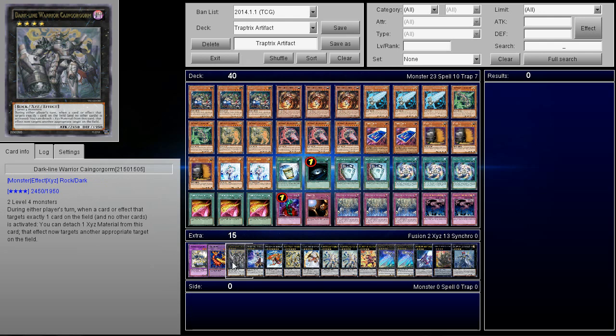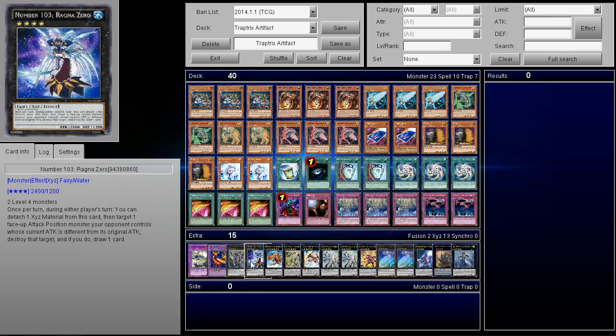He's also playing Dark Law Warrior — I'm not even going to bother trying to pronounce that name. During either player's turn, when a card or effect that targets exactly one card on the field is activated, you can attach one material from this card so the effect now targets another appropriate target on the field. So if they're MST-ing you, it redirects to MST them instead — I think that is hilarious. He's also playing Number 103 Ragna Zero: once per turn during either player's turn, you can detach one material, target one face-up attack position monster your opponent controls whose current attack is different from its original attack, destroy that target, and draw one card. The most relevant deck that changes its attack is probably Fire Fist, so this card is basically best used against Fire Fist.